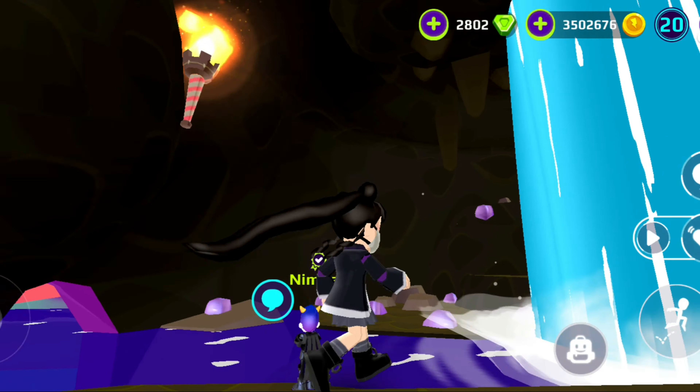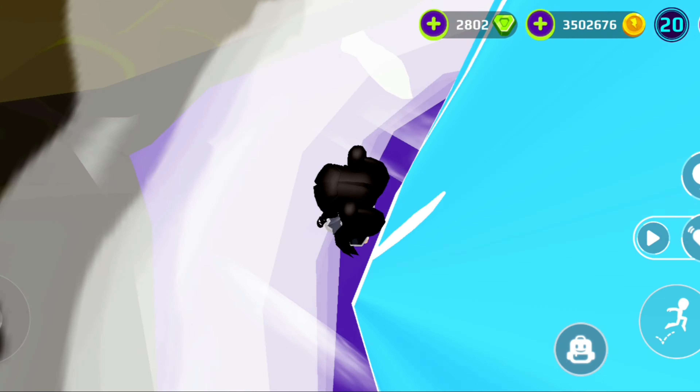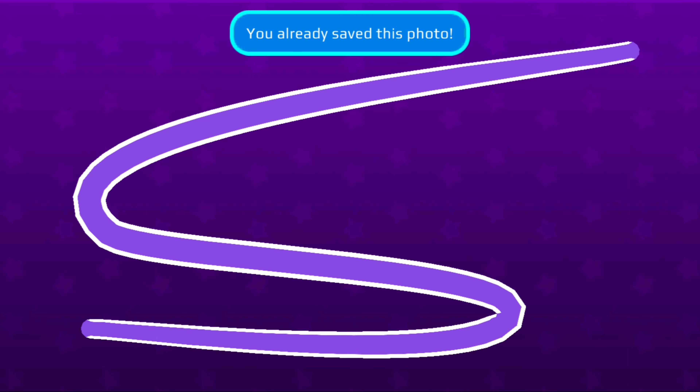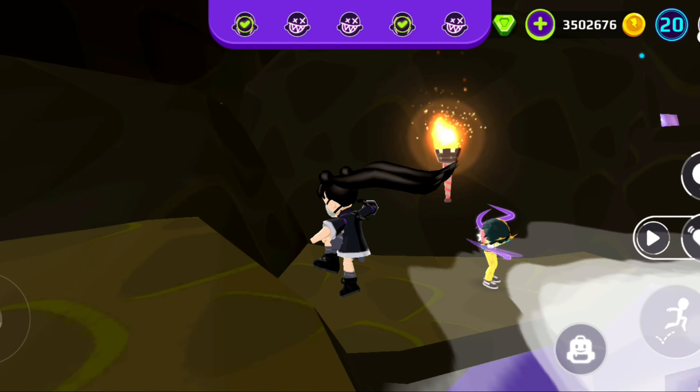The second one is basically inside of the cave — it's right here. You just gotta follow the pattern like that. It's kind of easy. Abracadabra! Okay, that's good.